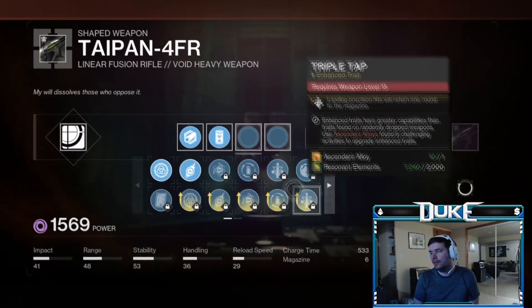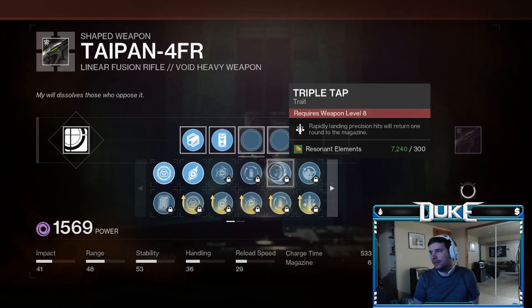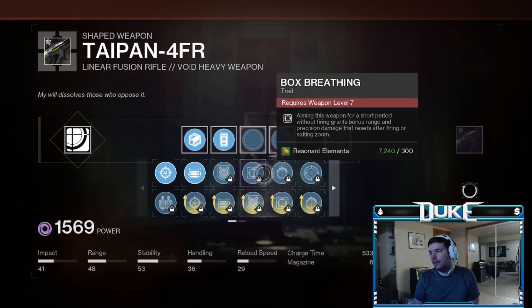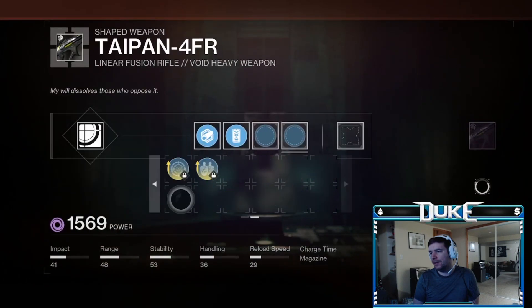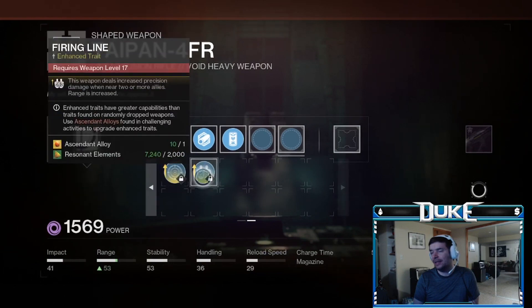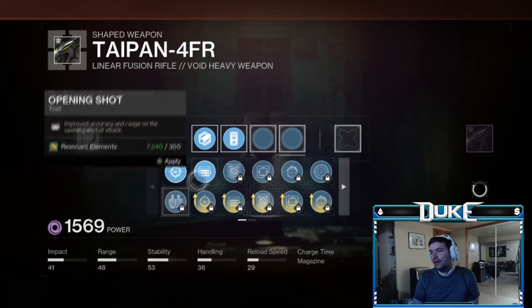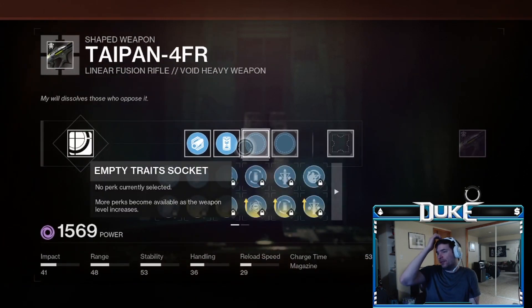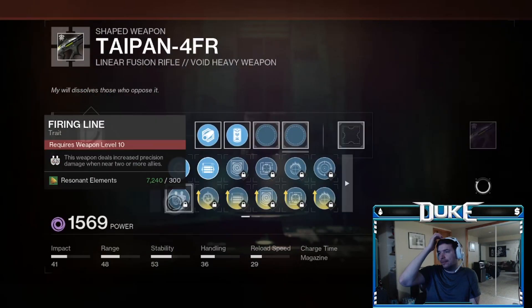This is a really good linear fusion rifle that is on par with any other linear fusion rifle, but much easier to get. This can roll Triple Tap and Firing Line — in my opinion, that is the best roll possible for this weapon. It also has Vice Stinger, a great origin trait perk that allows for potentially some extra reloads, especially with Triple Tap giving you more chances to proc it.